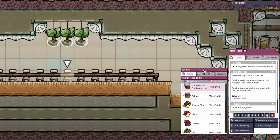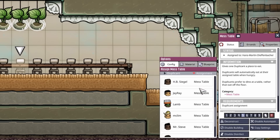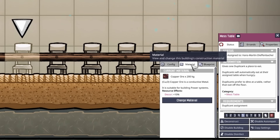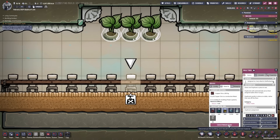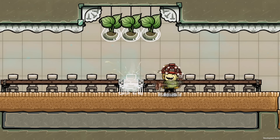They made the options menu cleaner and gave it tabs. There is the config menu where you can no longer select already diseased duplicants, which is super helpful. You now have the material tab where you can just change the material of the building you have selected — we can make this gold amalgam, which is super helpful and I absolutely love this feature.